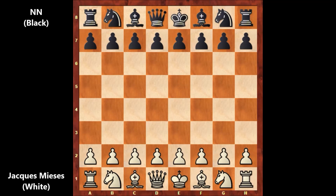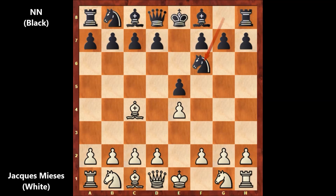Meyses starts the game with e4, e5, bishop to c4, knight to f6, knight to c3 — going for the Vienna Game.